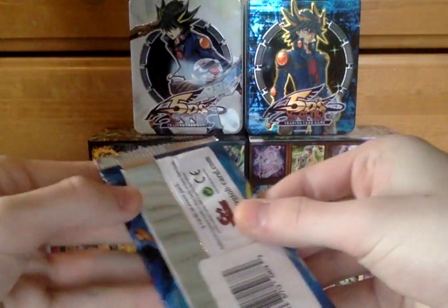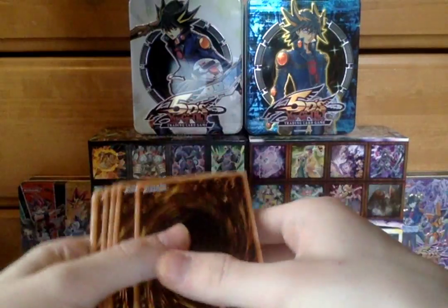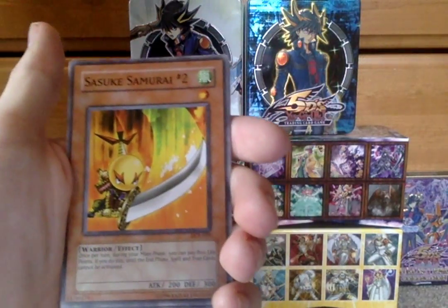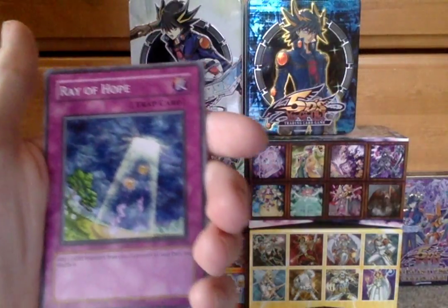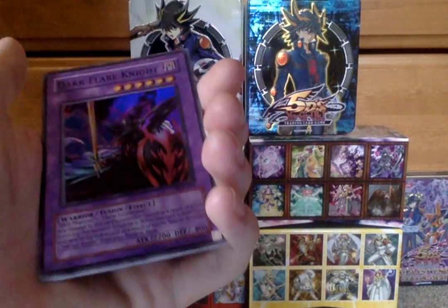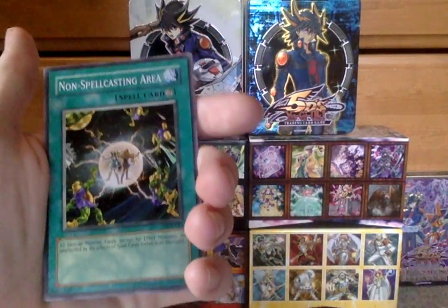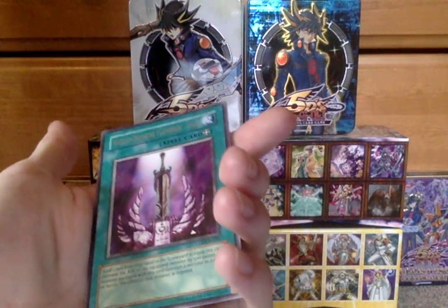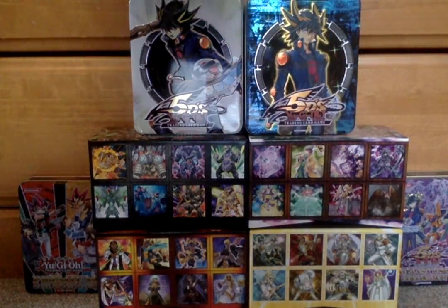Next Dark Crisis pack. We start off with Falling Down, an Archfiend card, Sasuke Samurai Number 2, Arsenal Robber, Ray of Hope, and a super rare: Dark Flare Knight — oh my goodness! That's a combo of Dark Magician and Flame Swordsman — old school right there. Non-Spellcasting Area, Contact with the Dark Master, Archfiend's Roar. Our rare is Wicked Breaking Flameburg Boa Bayou. Skull Flare Knight — pretty cool.